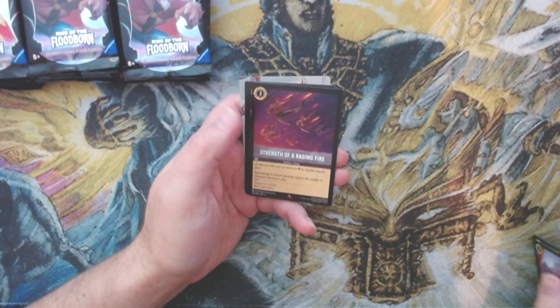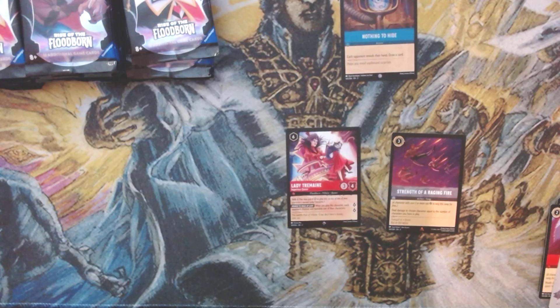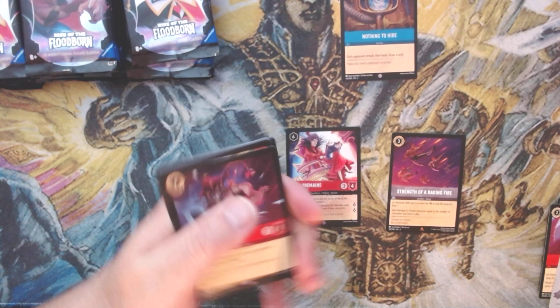Starting off with Strength of a Raging Fire, Lady Tremaine, and Nothing to Hide as the foil — that's a decent super rare right there, Lady Tremaine. Nothing to write home about, but that's a card that's going to see some play — better than I thought it was at the beginning.